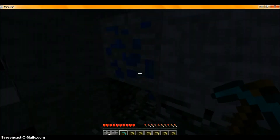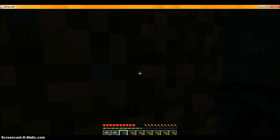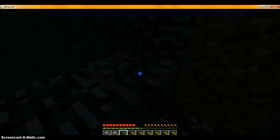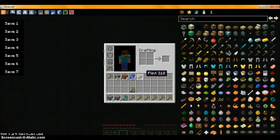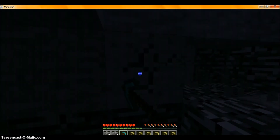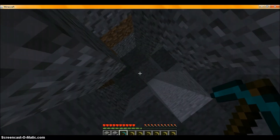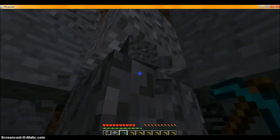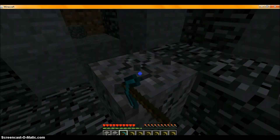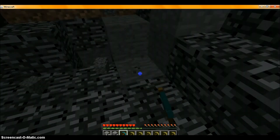We've got a load of stuff there. You may notice those little green things — they raise your health. It's quite dark so I'll just use Too Many Items to light it up. It's a bit of cheating but it's for the demonstration. I'm going to make a portal down here — an Ender portal, actually.